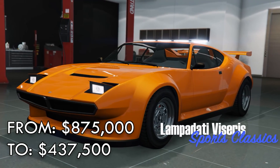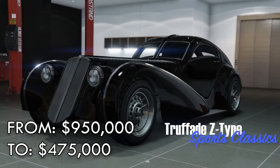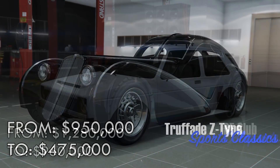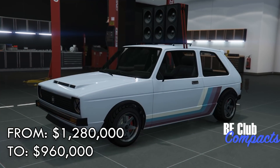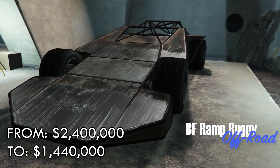For my personal advice on discounts this week — and I feel like I'm going into repetition here — but again, the Sports Classics cars are still on discount. So the Rapid GT Classic and the Infernus Classic are definitely two cars worth picking up if you haven't done so.